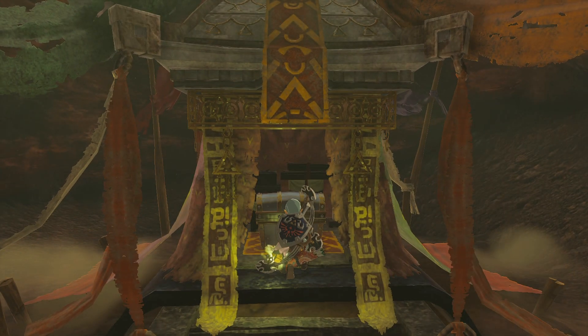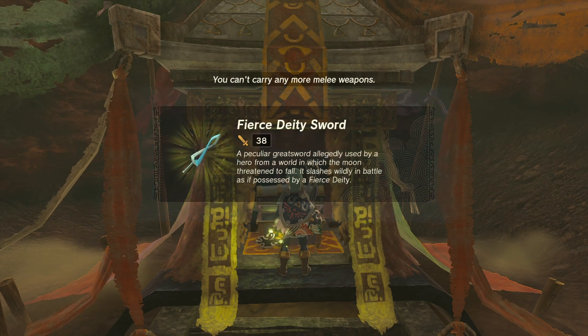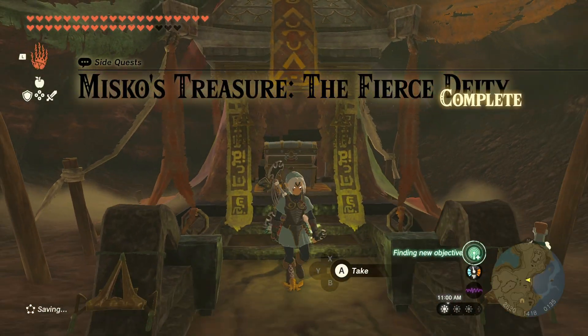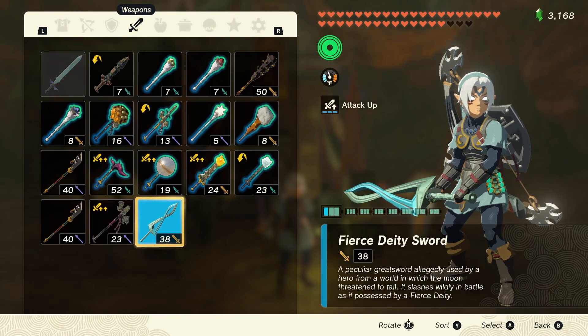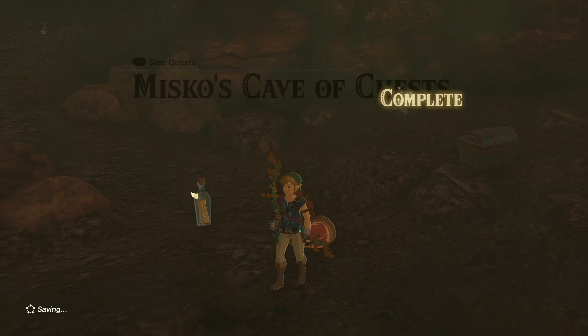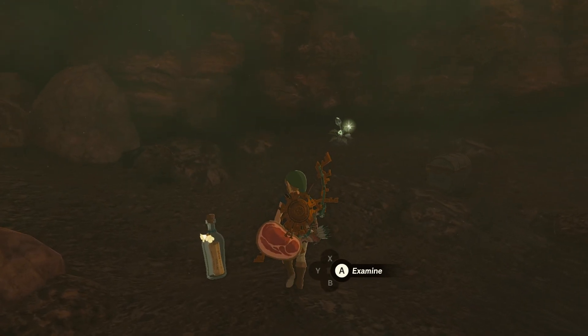Fans of The Legend of Zelda Majora's Mask will rejoice when they find the complete Fierce Deity outfit and sword that is cleverly hidden in Tears of the Kingdom. This outfit and great sword are all part of a large side quest, Misco's Treasure, the Fierce Deity, that can be triggered after finishing Misco's Cave of Chests. If you haven't completed it, I'll leave a video on the YouTube card in the top right corner with the location and all the steps.